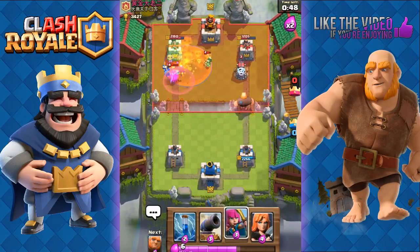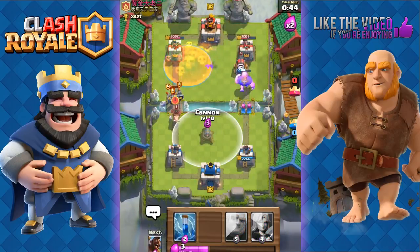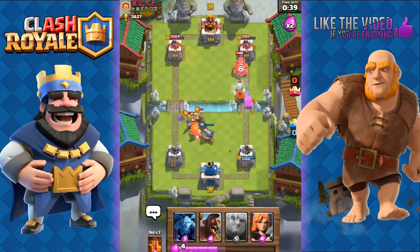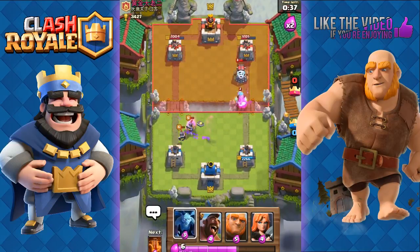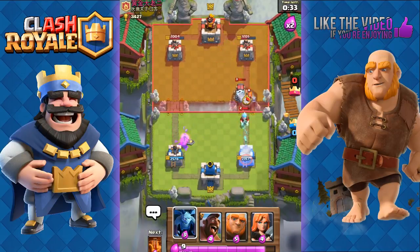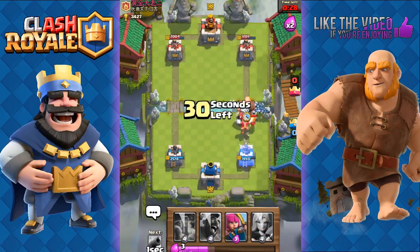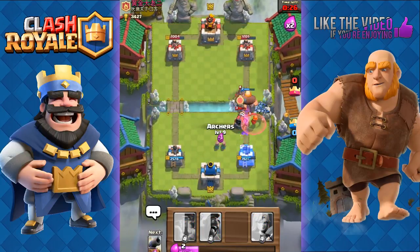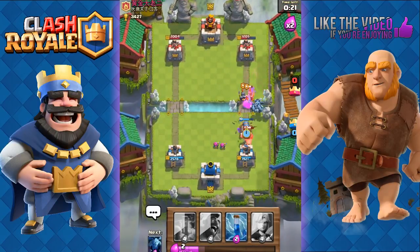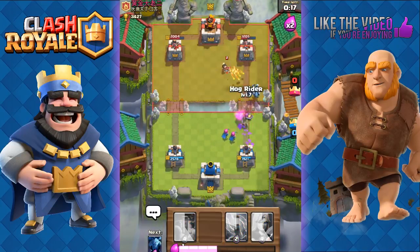He sends out his Valkyrie again — we Poison both the Valkyrie and the Princess at the same time. We use the Cannon. He's using Guards — he may actually be using my deck from the previous episode with Guards and Hog Rider Valkyrie. We use the Giant to take a hit from Sparky, otherwise Sparky is going to deal a lot of damage. We use that Cannon to distract his Hog Rider so our Archers can finish it off quickly.